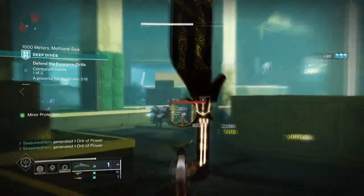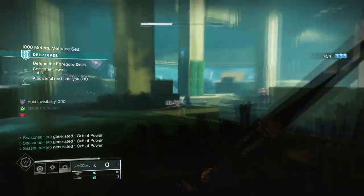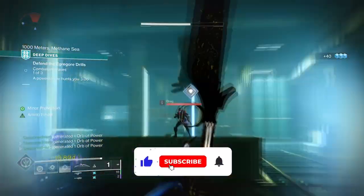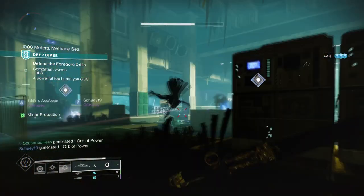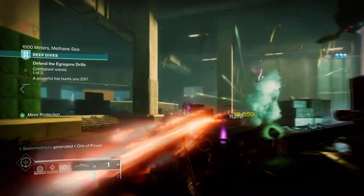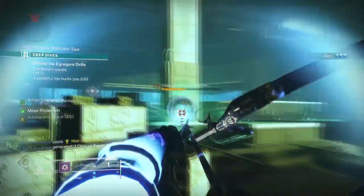Hi everyone and welcome back. In today's meta build, we have one of the most popular exotic combos for the hunter to date, and that is the Wish Ender and Oath Keeper setup. The following exotic has received quite a huge upgrade to their past selves, and now combined together allows players to not only deal significantly more damage in end game content, but also provides a new meta build that you can add to your collection.